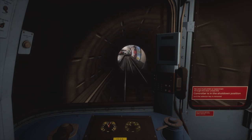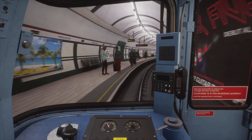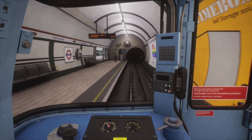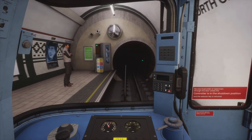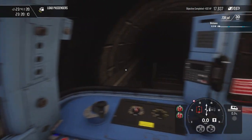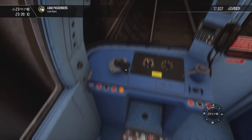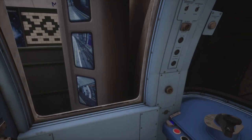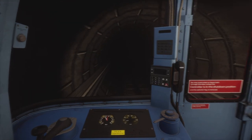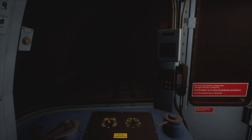I believe this is Marylebone station coming up. Something that always happens on the Bakerloo line is drivers will tend to open the doors before the train has fully come to a stand — I just find it very hilarious. Next station is Baker Street — speed limit is still 25 miles an hour.